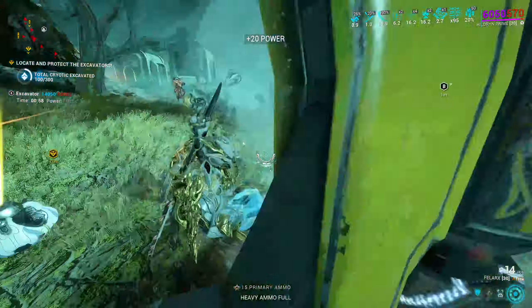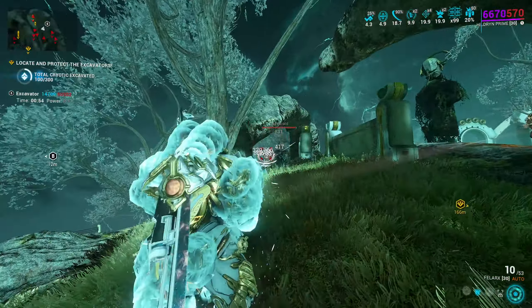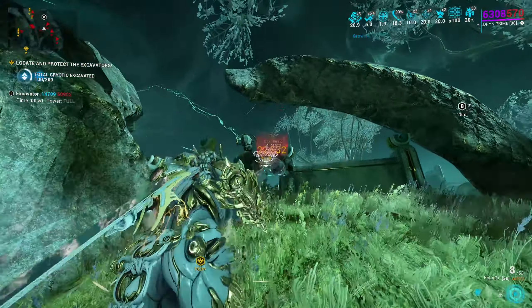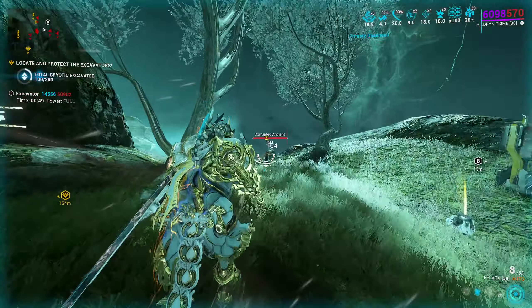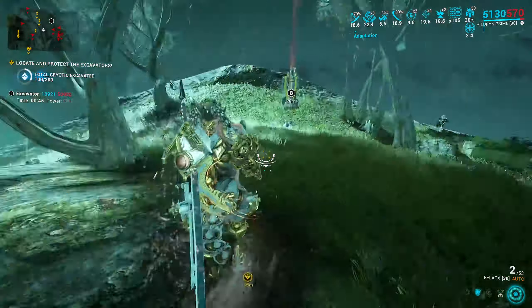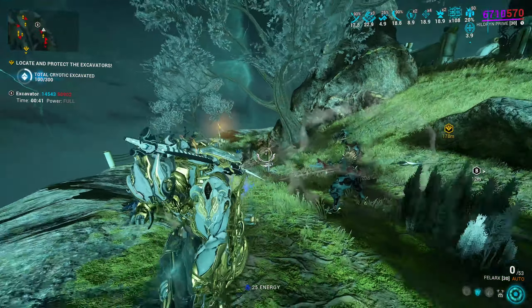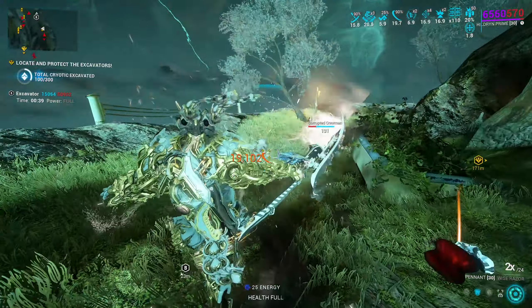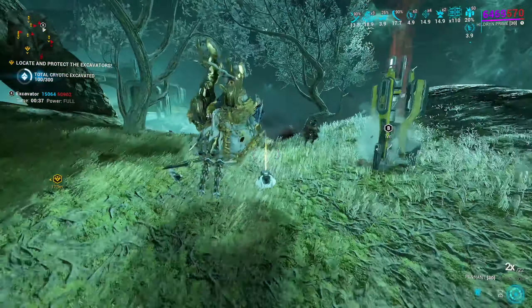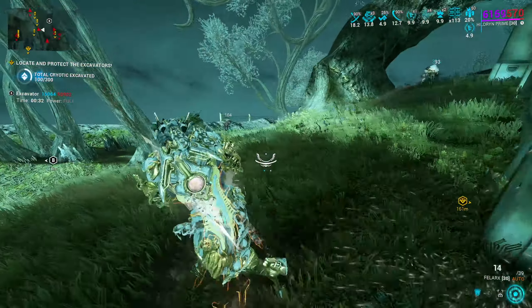Decrees make builds perform way better, which is why those level cap enemies don't feel the same as those in other parts of the game. They'll still clap you regardless of which frame you have — Shieldgate is the only way to survive those levels reliably. Some decrees are better than others, but most of them work well depending on what you focus on, or rather what you get lucky with — chances are you won't have more than one great weapon, and you'll pick decrees that help that.